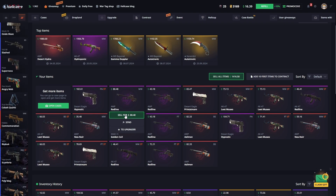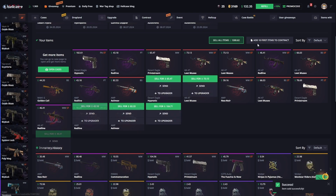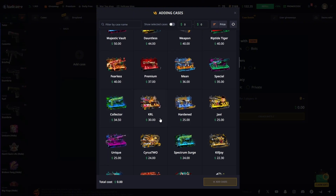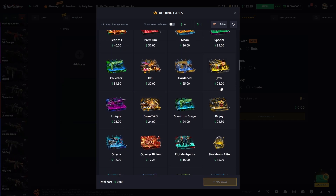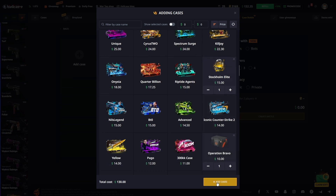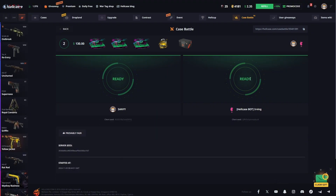Let's sell this — unfortunately we lack a nice skin to add beside it. Now let's create one last case battle. I think this is the most logical case to open here. Let's add three of these cases and one more — a total of five cases. I'm really curious about what will come.